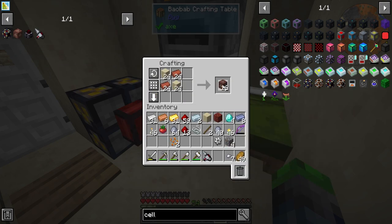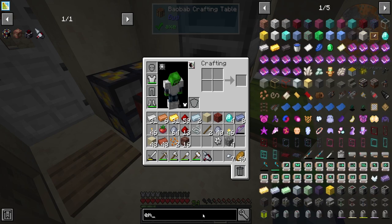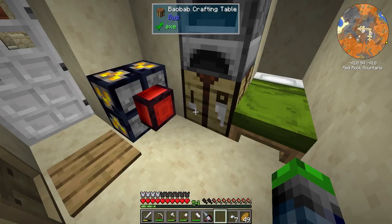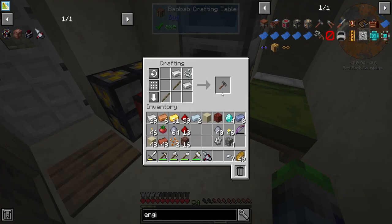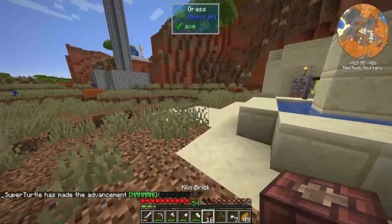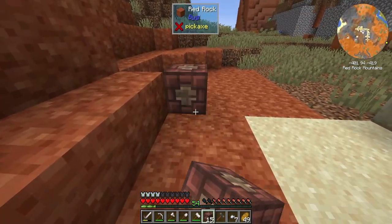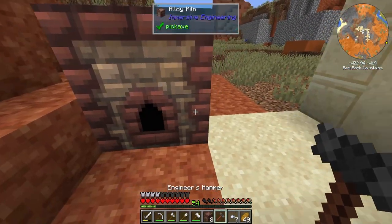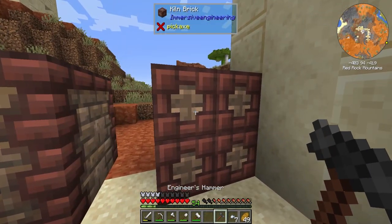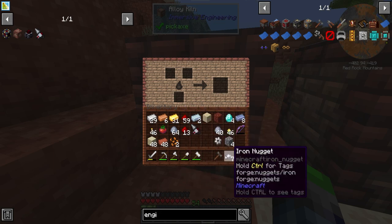We just need about 16 of these kiln bricks, which is overkill for what we need, but we also need the Engineer's Hammer to give it a click. We're going to need to make some invar and some electrum — these are from Thermal, very important. It's just four blocks each, and yes, just four blocks each.